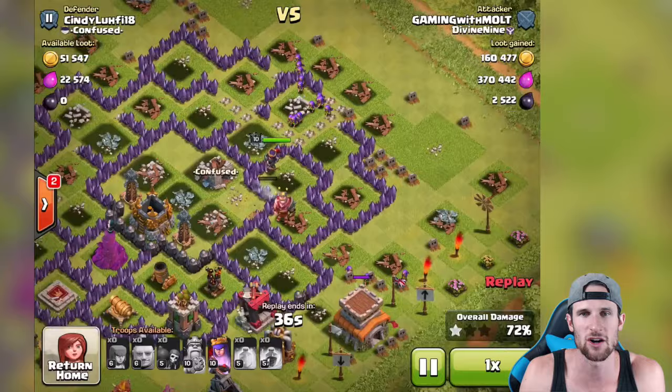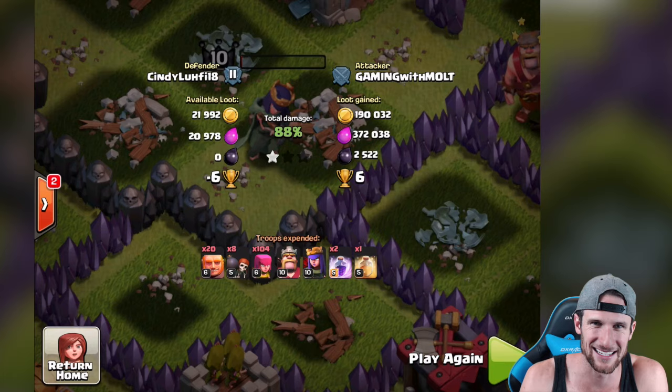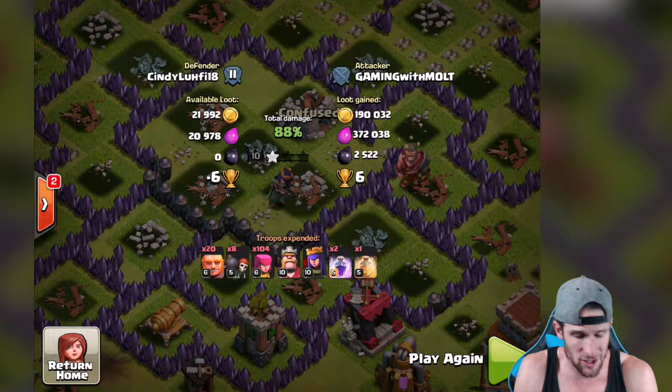Let's go ahead and fast forward, see what happens. The Queen starts taking damage - I was in the middle of a stream and I was like shoot, I don't want her to die. She ends up getting really close, so I use her ability right there and then - look at that - she has like nothing left. She seriously has no health left. So: 372,000 elixir, 2,500 dark elixir. That is what I'm freaking talking about guys.